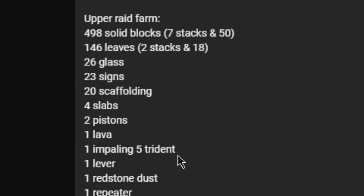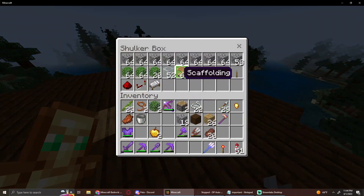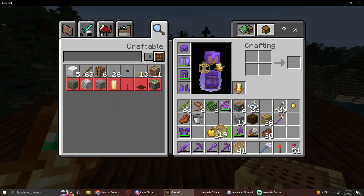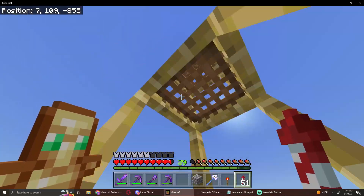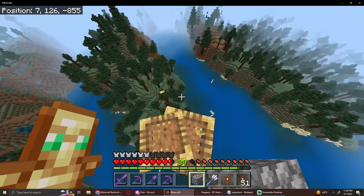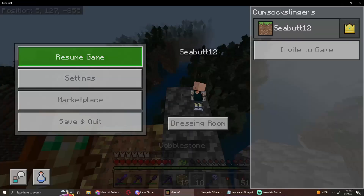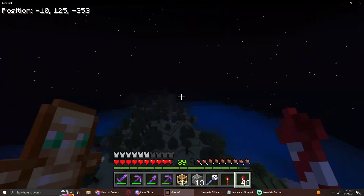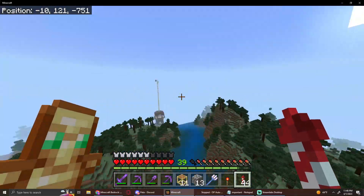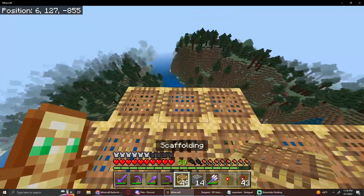Anyways, let's get up to the upper raid farm. These are the materials needed for the upper raid farm — I'll spare you gathering all of them. I build up by 40 blocks, and then I have to make whatever this shape is, and now I extend it.